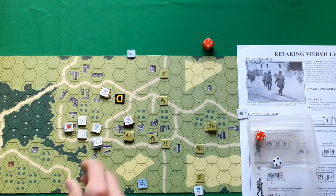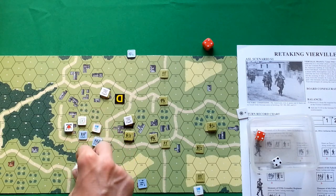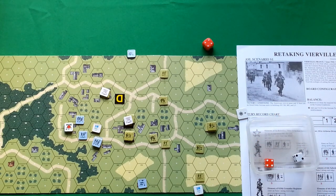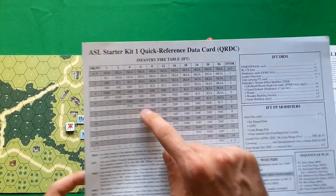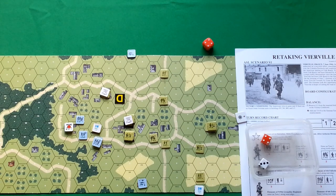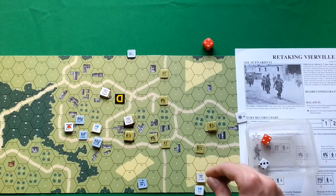That's all for German movement — no other German units can move. Removing residual fire counters. Now defensive fire phase — this half squad fires on this broken squad. Firepower of three doubled for adjacent hex is six. Six plus one is 7 in column of six — normal morale check. Rolled 7 — Germans passed.